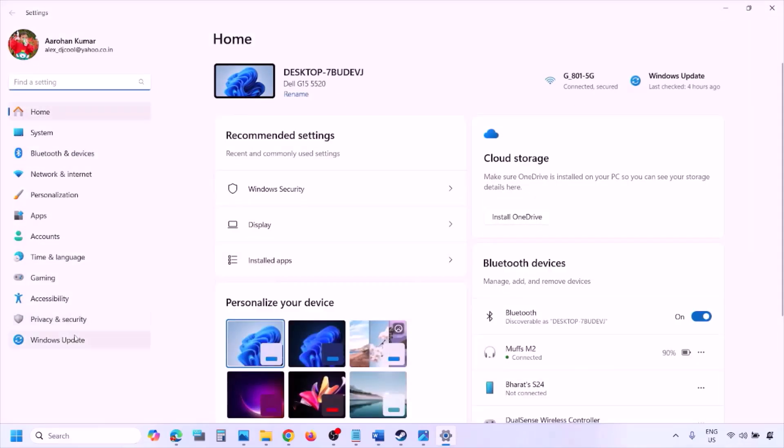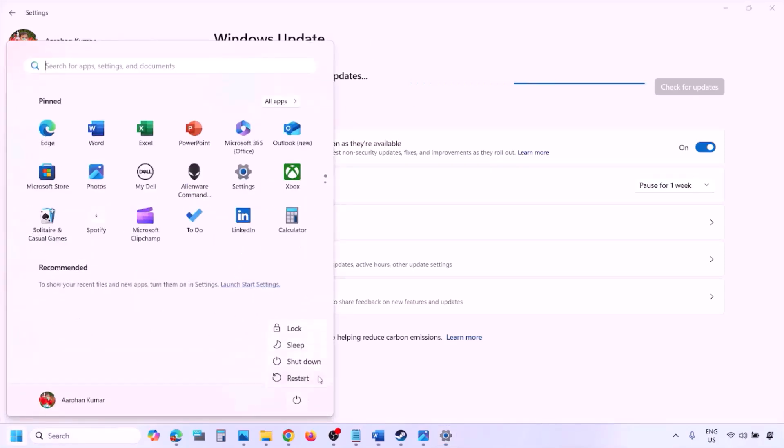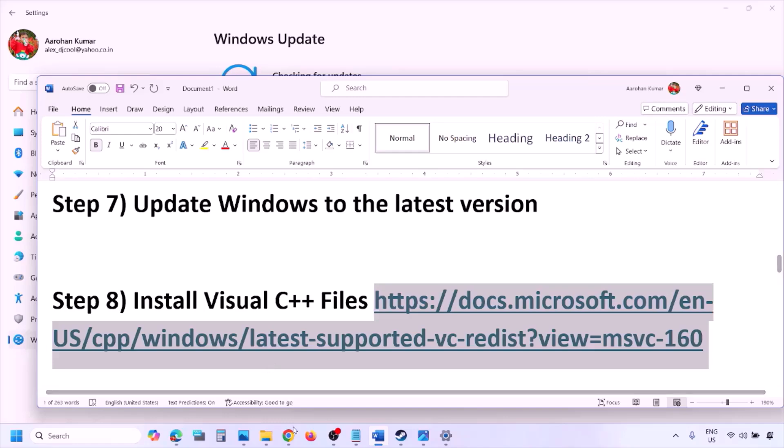The next step is to update Windows to the latest version. Go to Windows Settings, go to Windows Update, click Check for Updates. Once all updates are installed, restart your computer and launch the game.